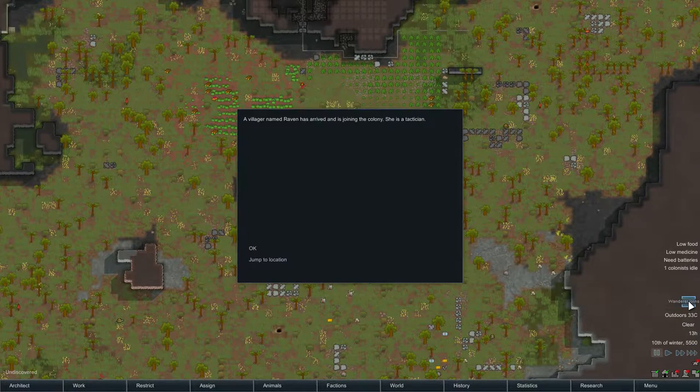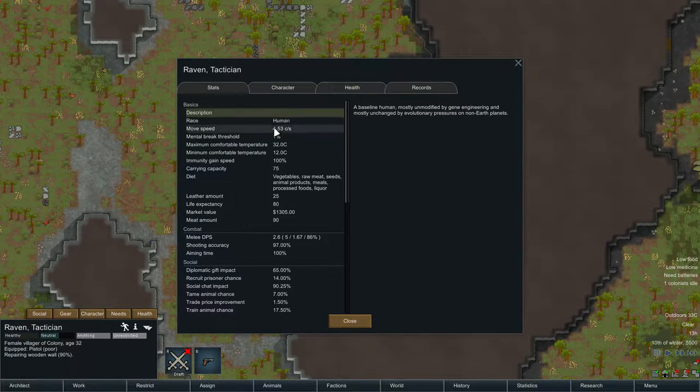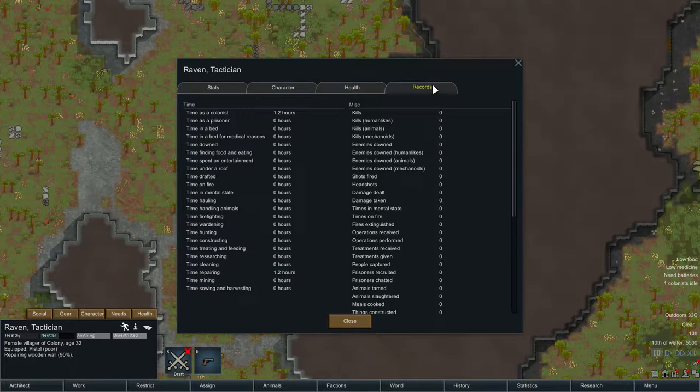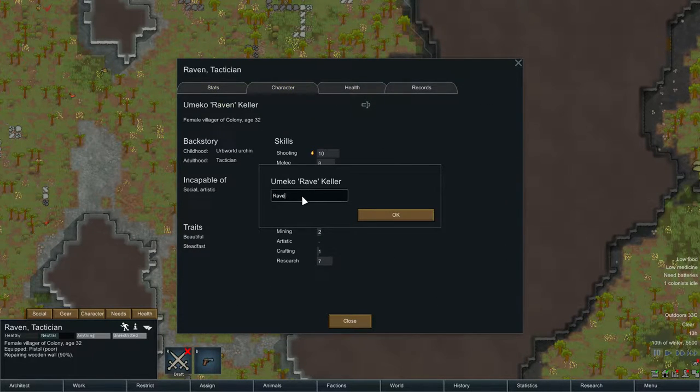A villager named Raven has joined the colony. Hey Raven — you are a shooter, beautiful and steadfast, makes everyone like you. Tactician in shooting and research. Health is fantastic. All right, well, you need a new name obviously, so you will now be Arkansas — Umiko Arkansas Keller.